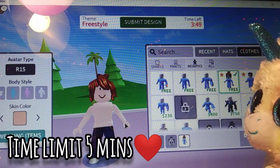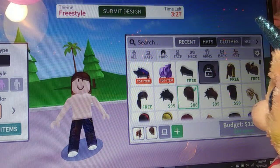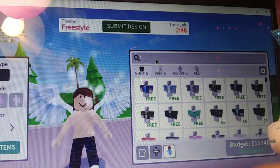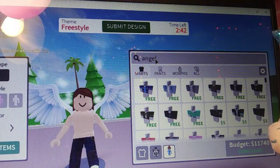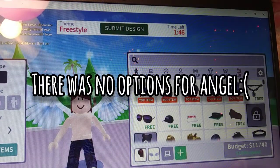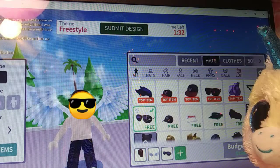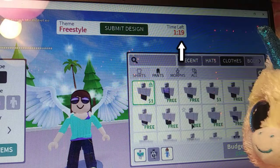We do have a time limit so we kind of have to go fast. I'm going to go to this hair because I think it's really cool. So I'm going to be a little angel, so those are my wings. It really helps to search up the thing in here. I think I spelled that wrong — okay, I think that's right. There's not many options, so I'm just going to go really random and see how it works. I'm going to keep the wings on and put these sunglasses on, and put some random shirt and pants on because I'm kind of running out of time.